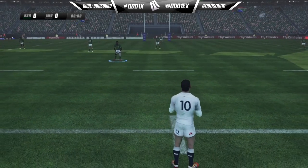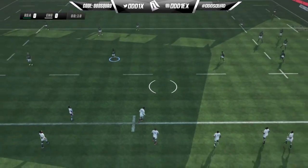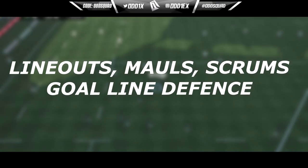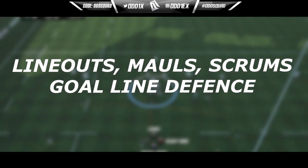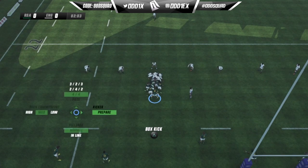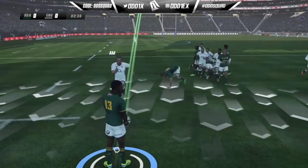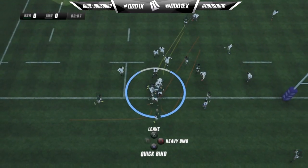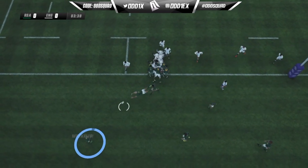Welcome to another Rugby Challenge 4 wishlist video. We're in the fourth episode of the series and in today's video we'll be talking about the set piece, the rolling maul, situations around the rolling maul, the scrum close to the try line, and maybe delving into try scoring itself and goal line defense.